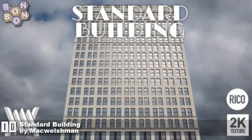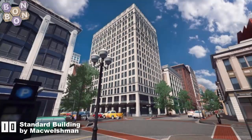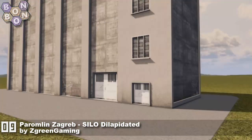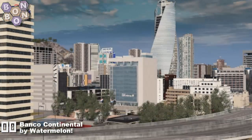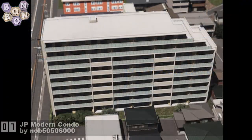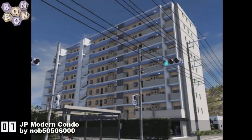At number 10, Standard Building Rico 2K Texture by McWelschman — very good at giving us all sorts of buildings, even the standard ones. Number 9, Paromlin Zagreb Silo Dilapidated by Zed Green Gaming — it's a dilapidated silo from Zagreb, it's all there in the title. Number 8, Banco Continental by Watermelon — Watermelon is pushing very close to getting into that Hall of Fame, maybe one or two more assets and they're there.